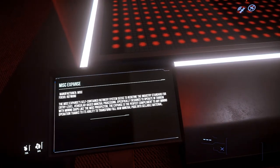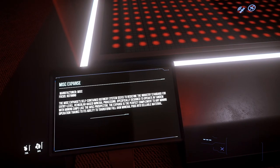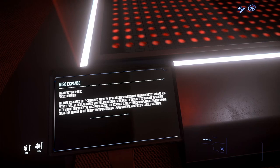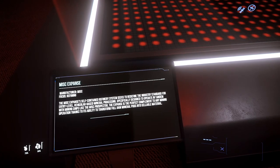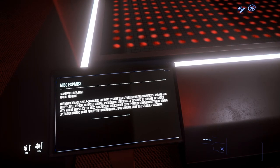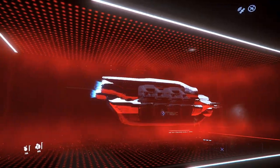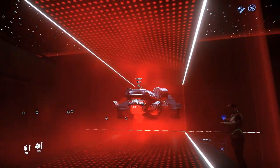The MISC Expanse's self-contained refinery system seeks to redefine the industrial standard for entry-level vehicular-based mineral processing. Specially designed to operate in tandem with mining ships like the MISC Prospector, the Expanse is the perfect complement to any mining operation, thanks to its ability to transform full raw material pods into sellable material. I'm actually thinking about getting one of those — that would be great for the org. It's about a little bigger than the Prospector.